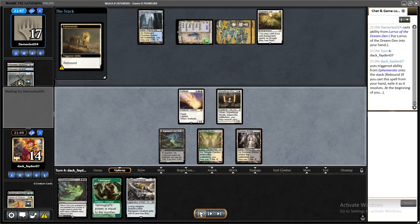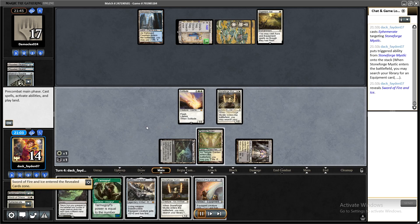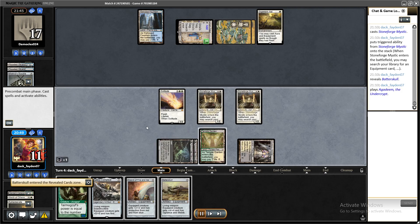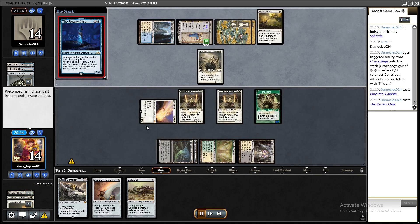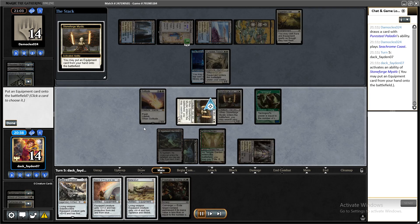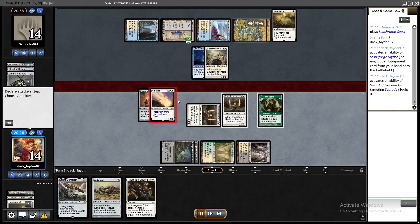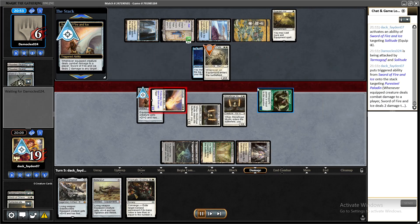Unfortunately I misclicked again — that was two misclicks this game. I wanted to put Kaldra into play first but yielded to an ability before and wasn't able to change it, so I had to play another Mystic and Yorion instead, which was fine. In this situation it's definitely correct to go with Sword, gain some life, and force them to block with Paladin or kill Paladin with the Sword's ability.